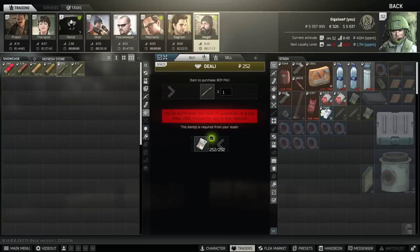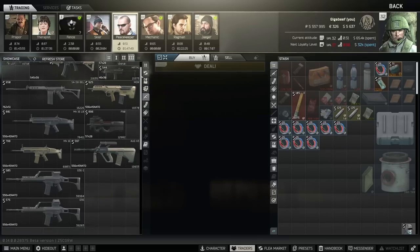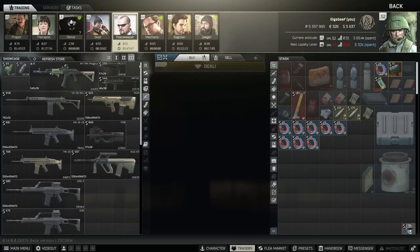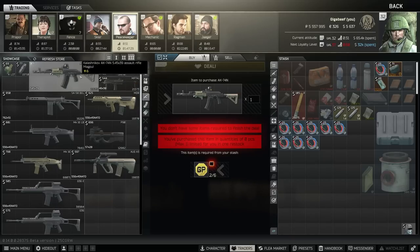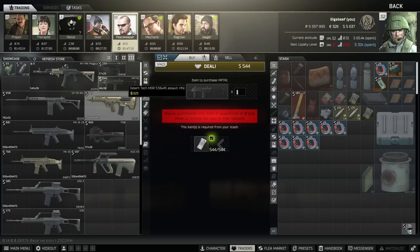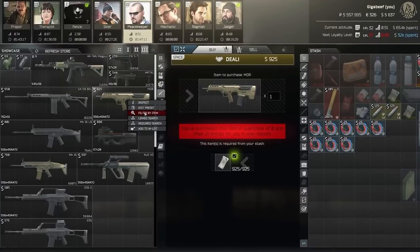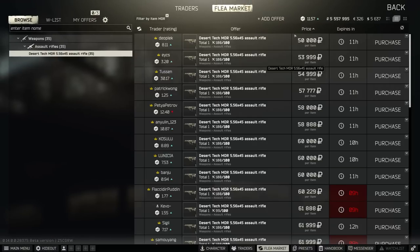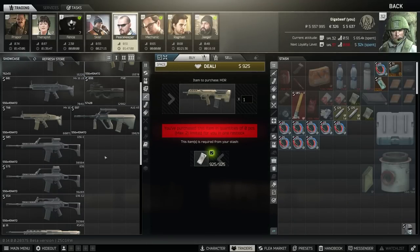Moving on to Peacekeeper 3 at level 23, let's see what weapons he has. The unfortunate thing about Peacekeeper is that most of his guns are found cheaper on the flea market, so his weapon selection is not really very useful. The AK-74N is not bad for 6 GP coins — you get an RK-3 grip, the meta holographic sight, and the 60 rounder. But a lot of the others are just not worth buying; for example, the MP7 and the MDR. The MDR in particular is $925, which equates to around 120k, but these are now 50k on the flea — basically half the price.